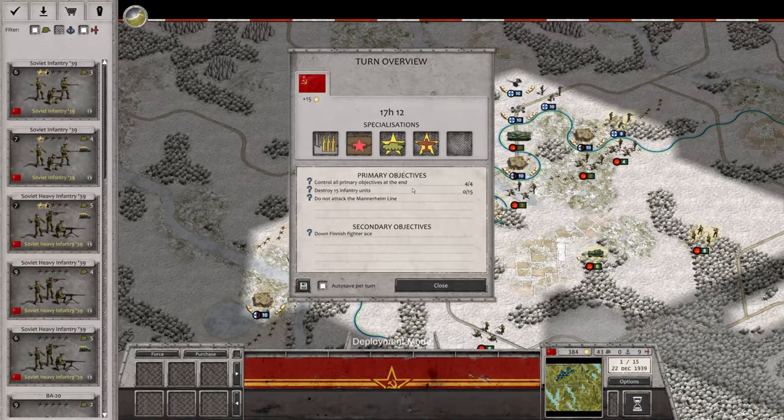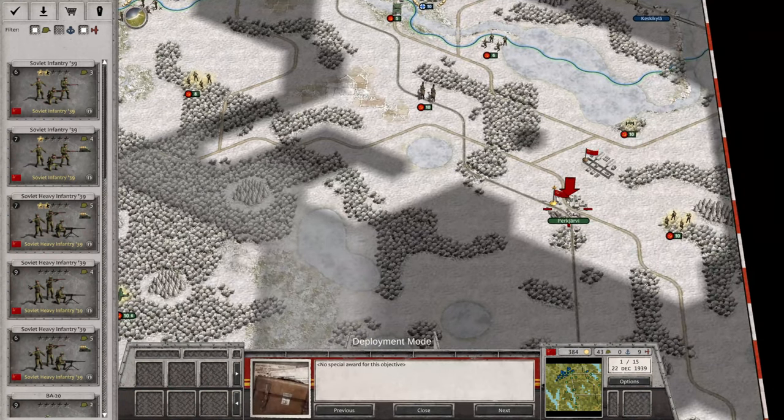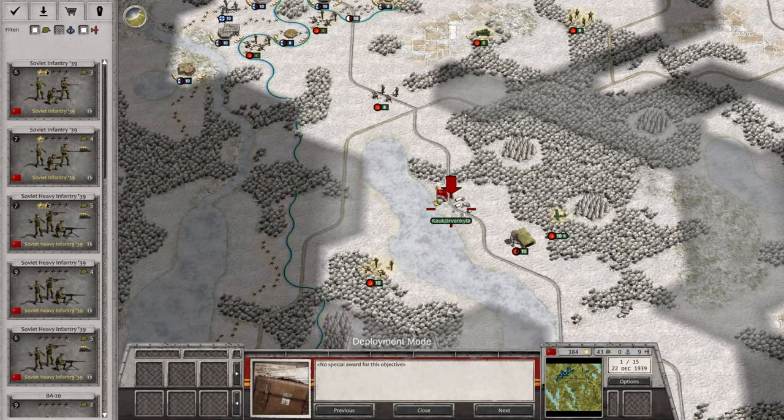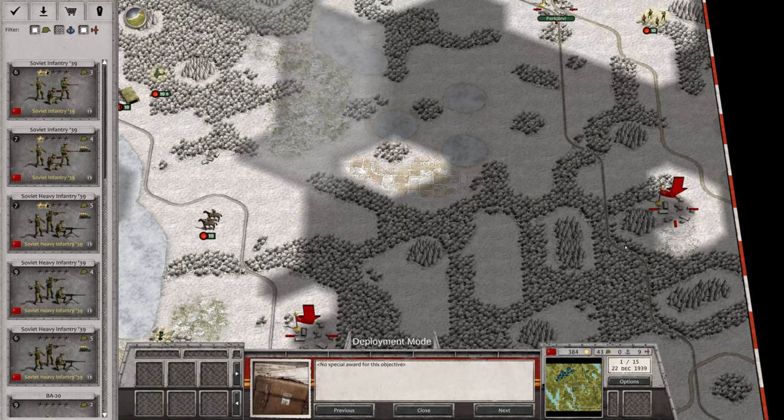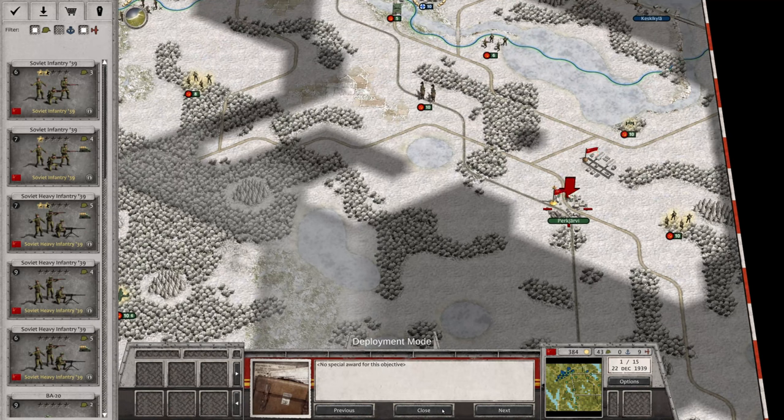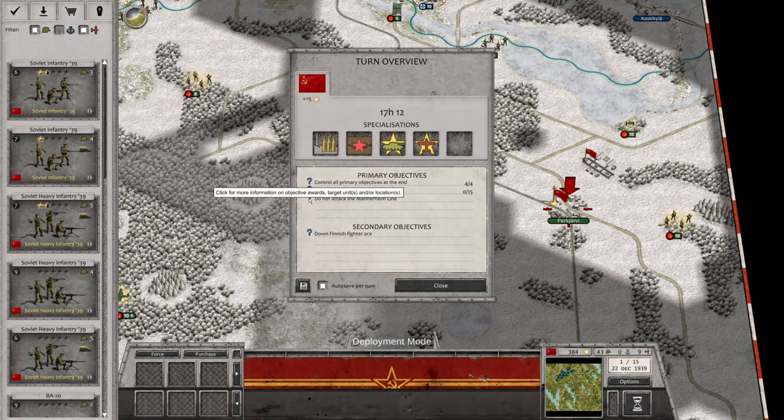We want to control all primary objectives at the end - that should be four of them. The good news is we know they push hard from here, so we will make the appropriate defensive measures. They were pushing hard here too, so we'll bring enough defensive forces to assist. Secondary objectives: destroy 15 units, do not attack the Mannerheim Line, and down the Finnish fighter ace.